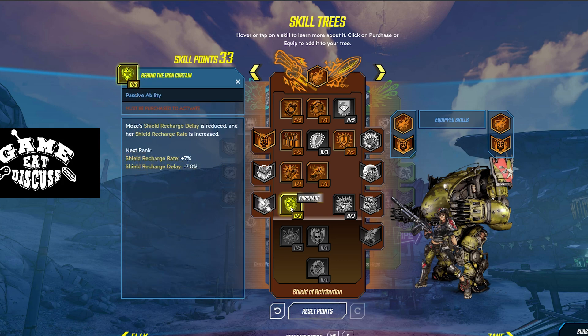Behind the Iron Curtain is the first one here. Moze's shield recharge delay is reduced, and her shield recharge rate is increased. That's pretty good, but every time you hop in your Iron Bear, you immediately start recharging your shields, and you're in your bear for quite a while — it's not a short duration skill. So I would pass on this personally.